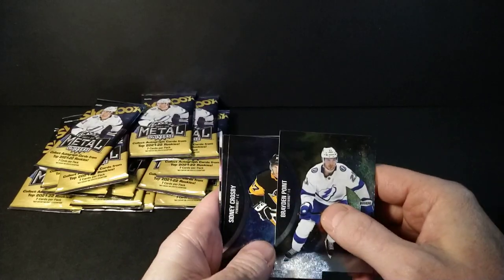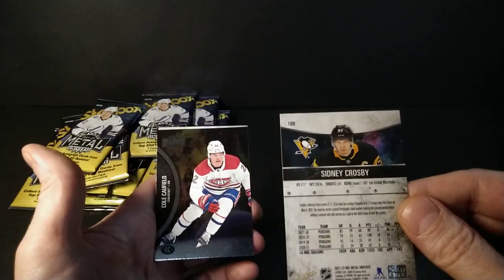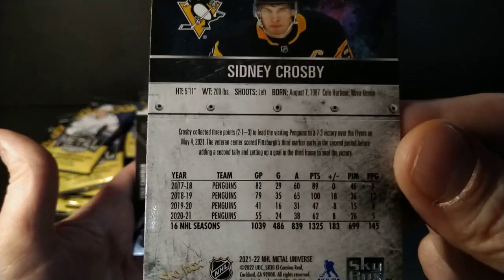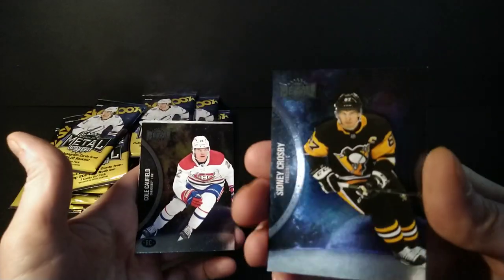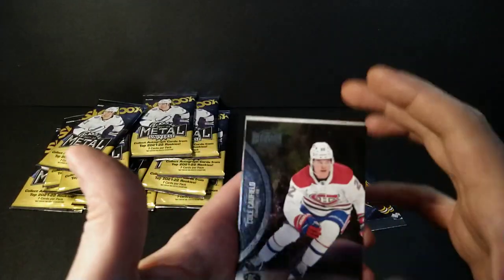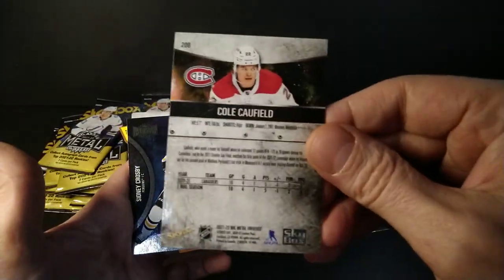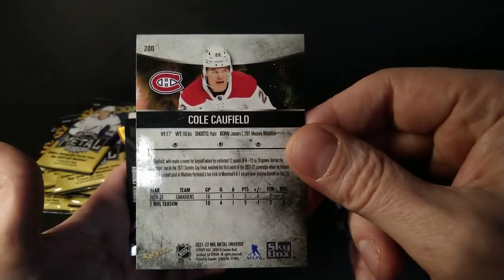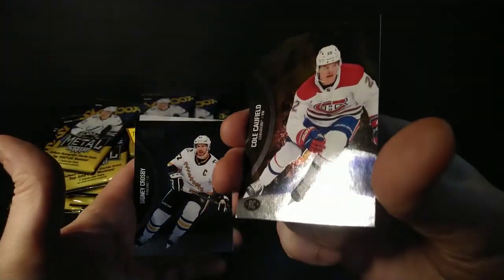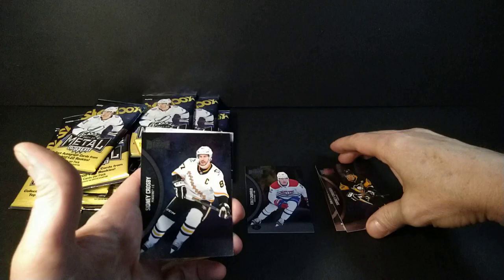First pack: Braden Point, Crosby, Caufield — right off the bat! Caufield is in my opinion the best rookie of the 21-22 crop, and the Habs always get hobby love. There's a base card — colorful, oily design, susceptible to damage so be careful with these. And there's the Caufield rookie card! What a first pack. I also got a Crosby. And I can tell I've got a Cheddar card too.